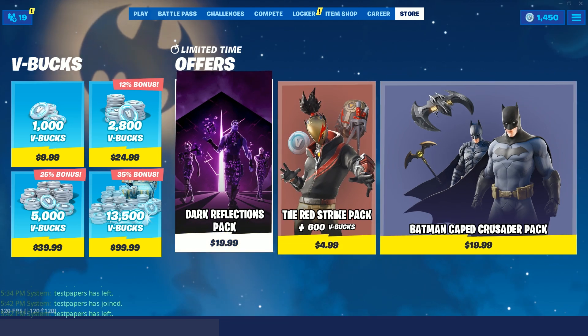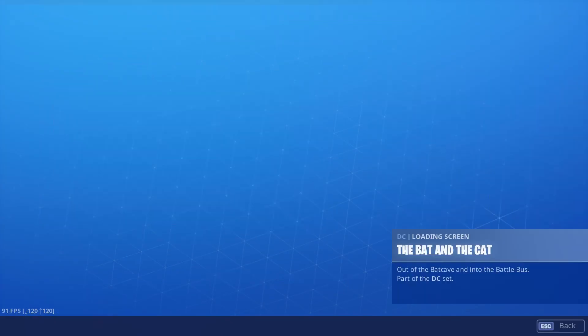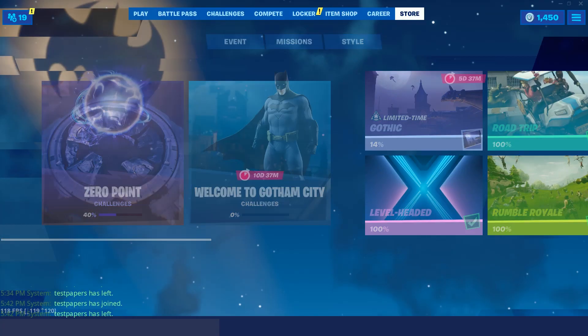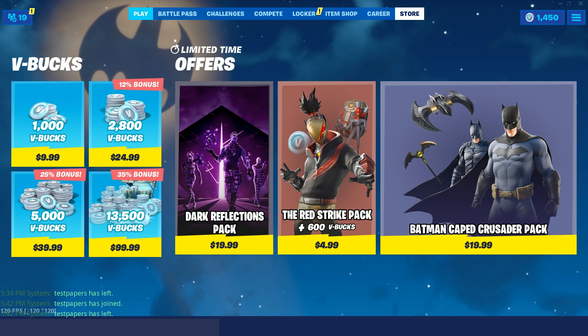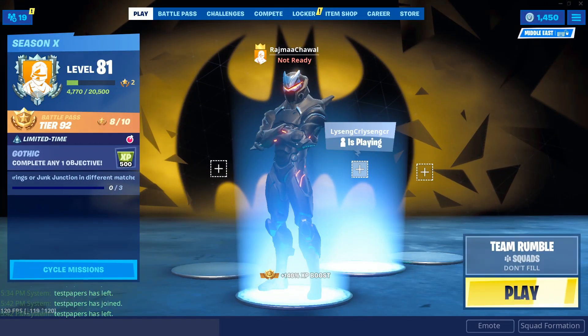So that was it for today — the lobby looks cool, the item shop is cool, and the challenges are pretty simple and easy. Just do them and get your three rewards. The biggest thing here is the Batman Caped Crusader bundle, so go ahead and buy it.